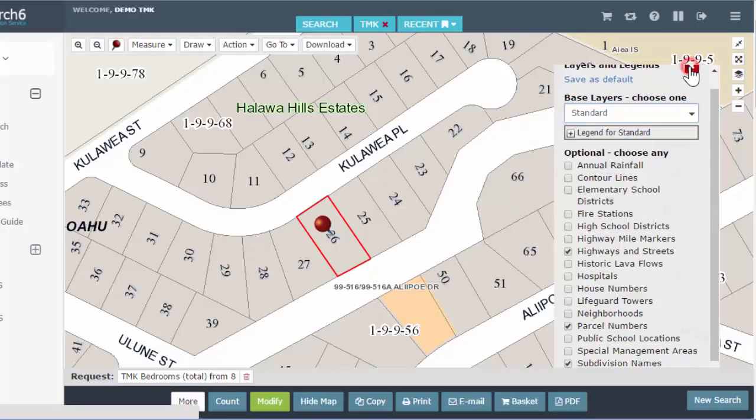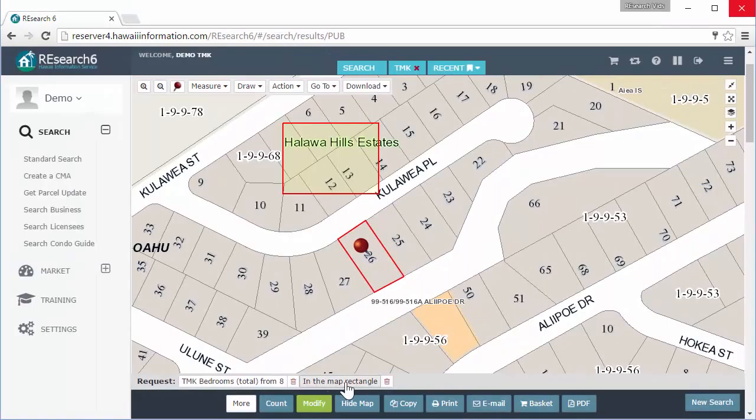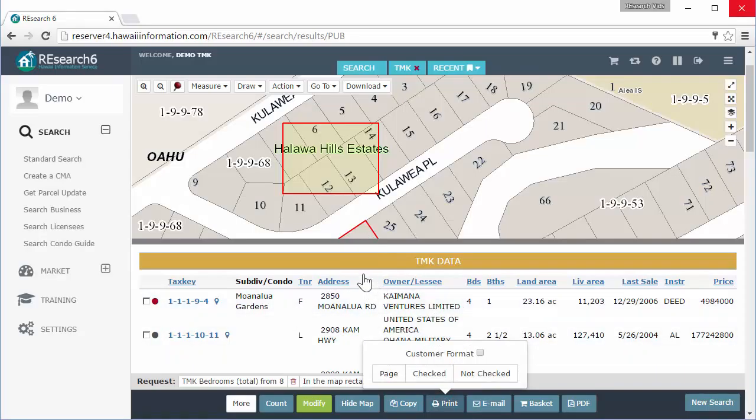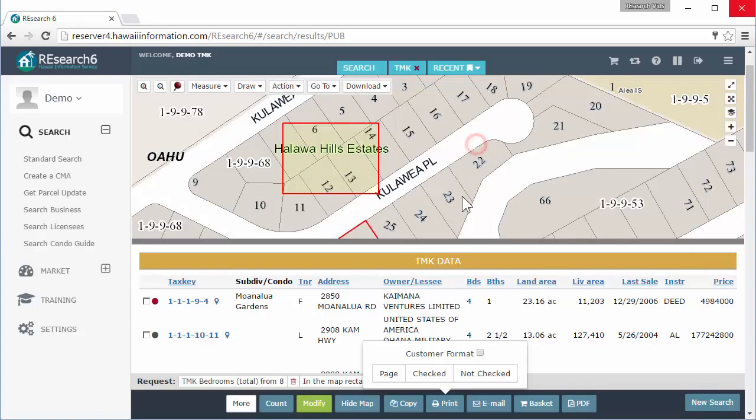Click back to standard. Just know that when you're drawing a shape, it is adding to your search request on the bottom. In order to do anything with the map section up here, you have to use the actions on the top — not the print button down in search results, which only prints the search results section. You can put the map in the basket and the search results in the basket, and then print from the basket to have both on one sheet. Go ahead and get into the system and feel free to play with the mapping. Hope you found that useful — aloha!